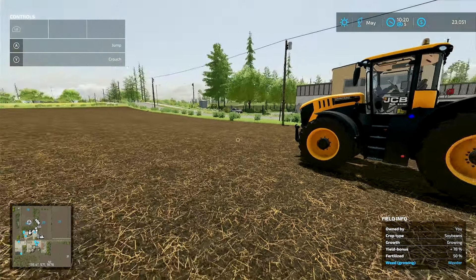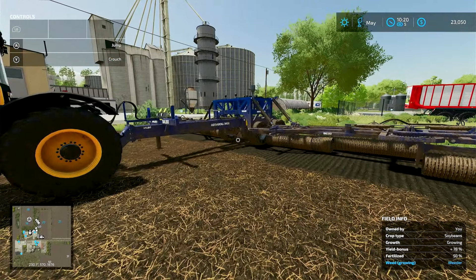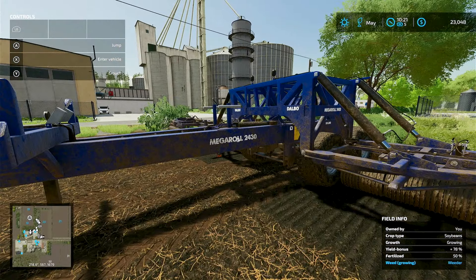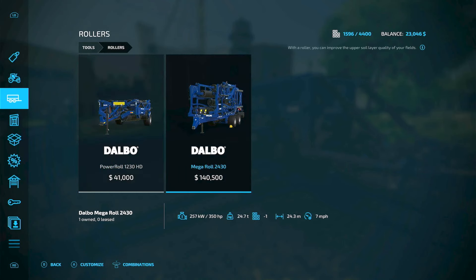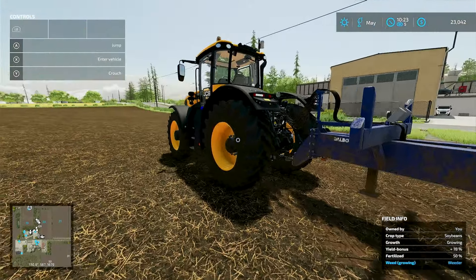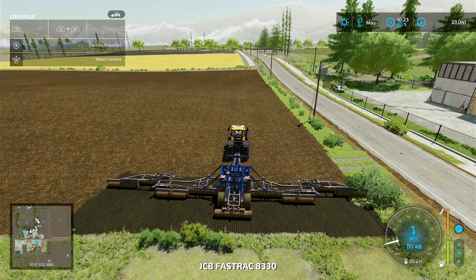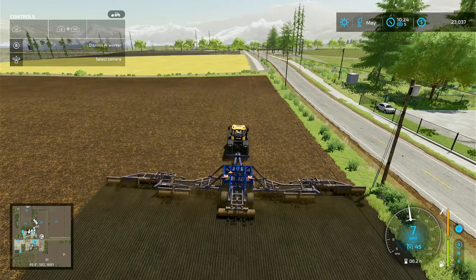We have planted our field with soybeans, and our next step — the same day as planting — is to roll it. We have here the mega roll. There are two main ones to choose from without a mod. Don't confuse the rollers with the roller under grassland care — you can't use that on your regular crops, that's for grass only. So we have the mega roll and we're going to roll this as the very next step. It gives it a nice look when you're done.